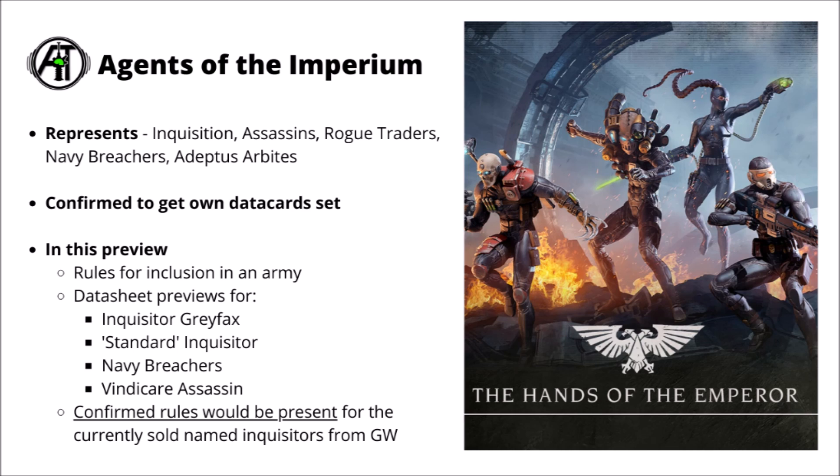In this preview, they told us about the rules for inclusion in an army, datasheet previews for Inquisitor Greyfax, a standard Inquisitor, the Navy Breachers, and a Vindicare Assassin. They also gave us a few ideas as to how Inquisitors will be working, and confirmed that rules will be present for currently sold named Inquisitors — things like Karamazov, Kotyaz, and Eisenhorn. I'd guess that the recently sold Forgeworld ones like Hector X might well be going to Legends.